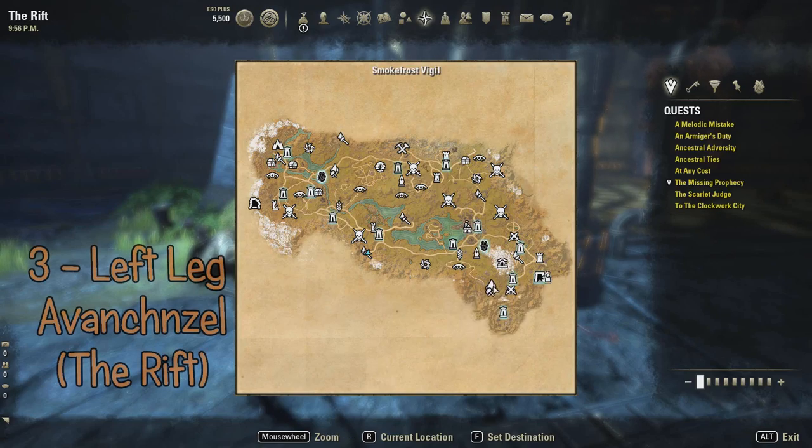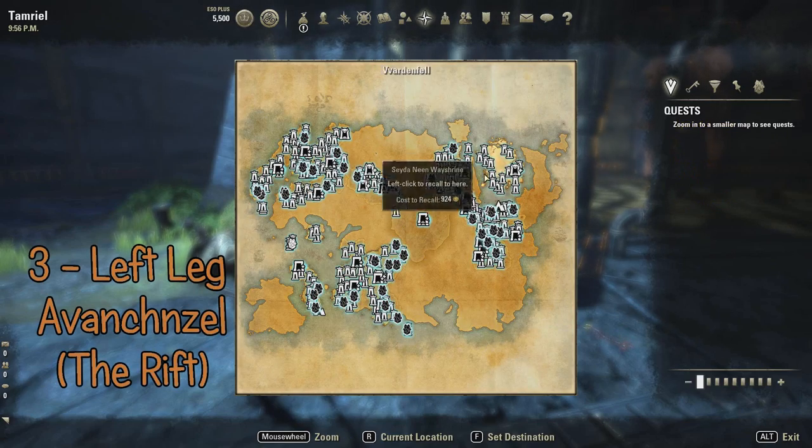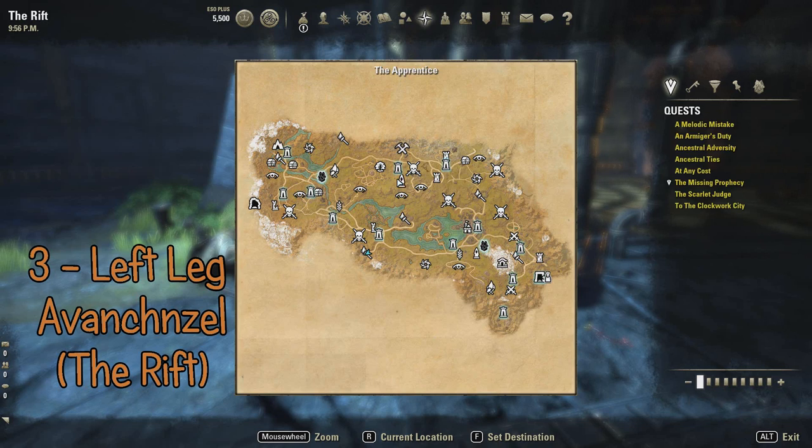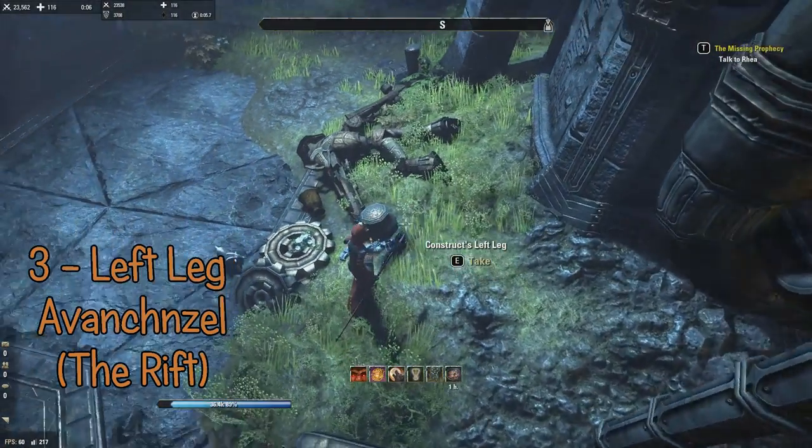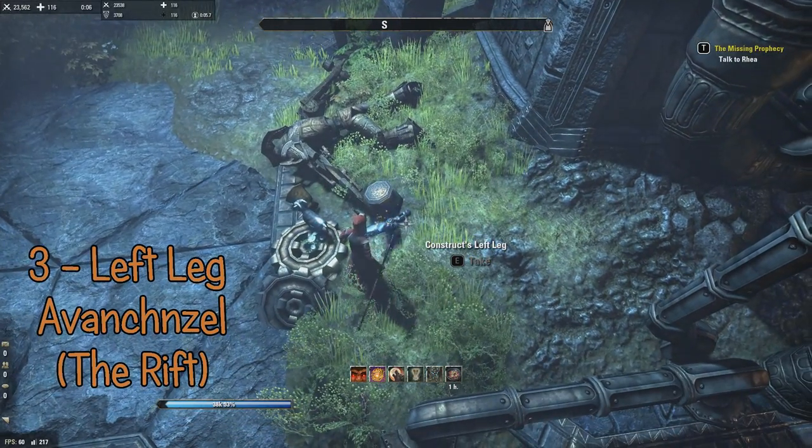The third piece is the left leg, which you find in the Rift, in Avangshel — these names are pretty hard. Here's inside — it's the left leg.